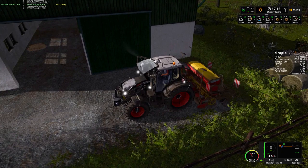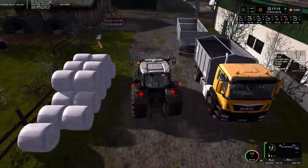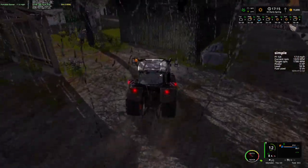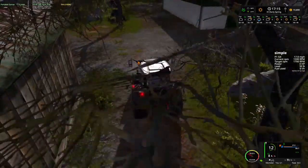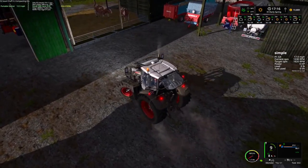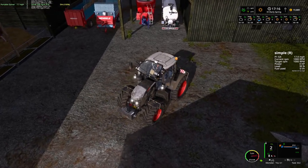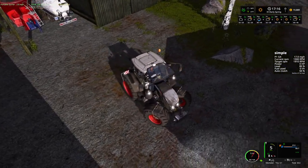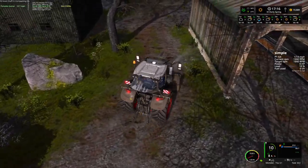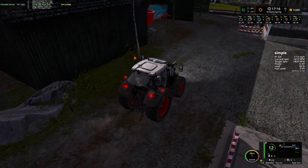I believe the bowser has a lot of water in it because we filled it at the river, brought it back, and didn't have enough space. We watered our animals and didn't have enough space in their troughs to use everything in the bowser. So it's got a ton of water in it. Let's take that over to the brewery with this 500, even though the MB track and the Steyr are both a little small for the bowser when it's full of water.